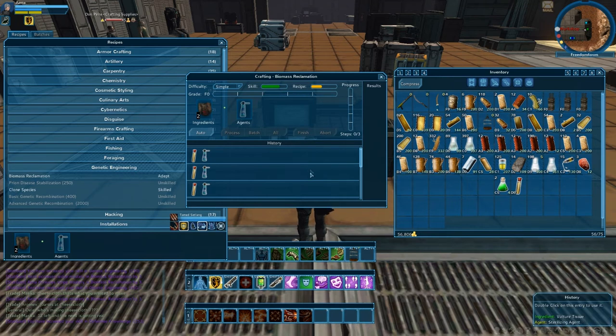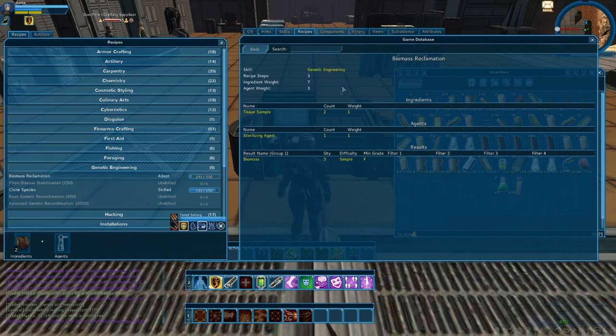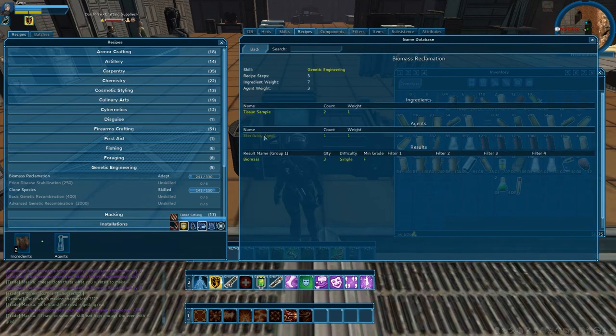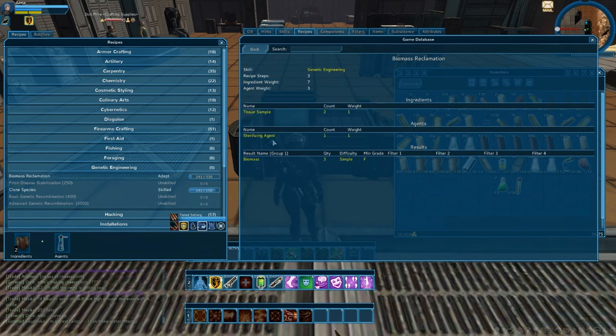Another thing I can tell you about crafting: you can right-click on an item and it'll come up in the game database. The game database is your best friend, basically. You can see what tissue sample is and all of the different mobs and enemies that you can get tissues from. You can see what the sterilization agent is — you can get the sterilization agent from the vendor, or you can make your own if you wish. You can see from where items are actually used. For example, sterilization agent for genetic engineering is right here — you have biomass reclamation and prion disease sterilization. Just click on it and it'll tell you what you need: tissue sample, sterilization agent, and it gives you your biomass. Very easy to understand.